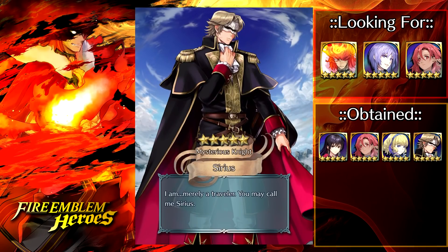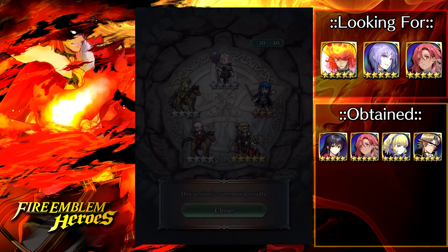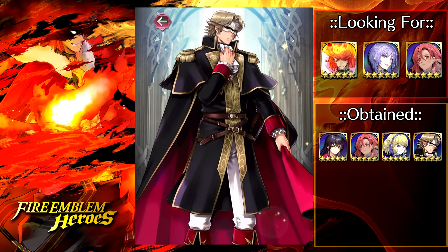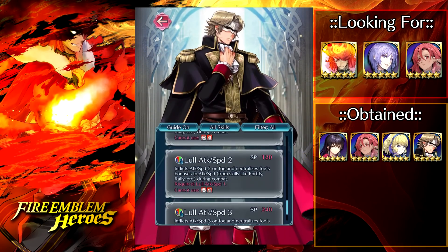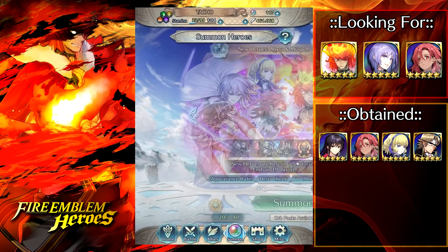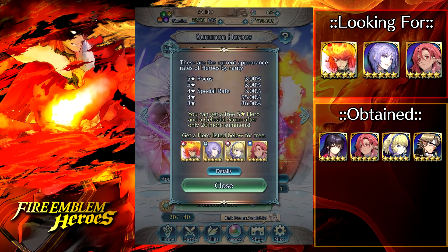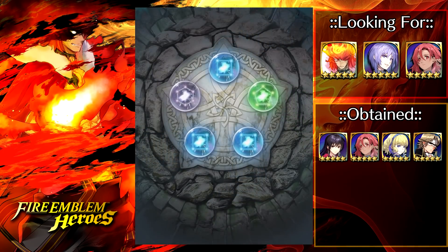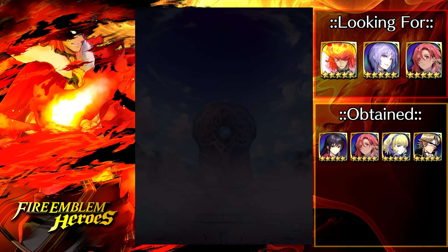The ranged Canto 2 is also pretty clutch — I don't think we have any ranged units that have access to Canto 2. We managed to pull Sirius there, which is pretty good because he has Lull Attack and Speed. Could always go for some lull fodder skills. We are at 3% pity rate now because we just pulled a 5-star. This is going to be our final ticket.